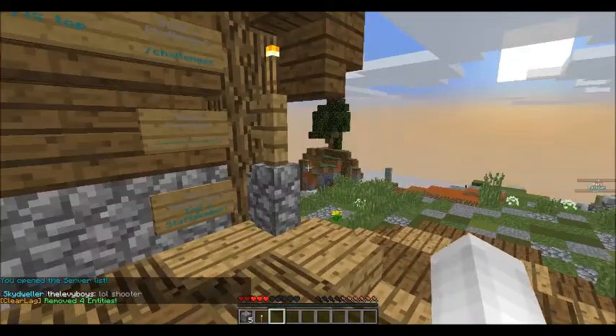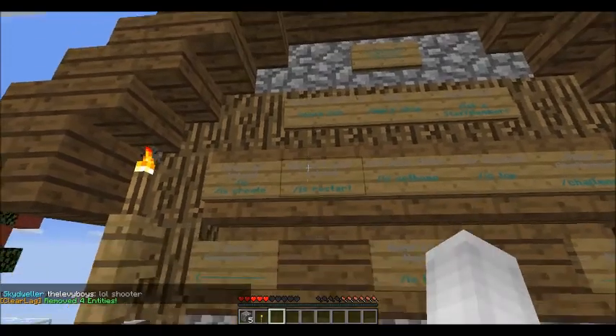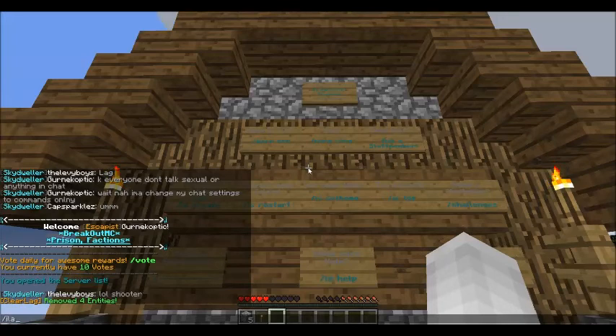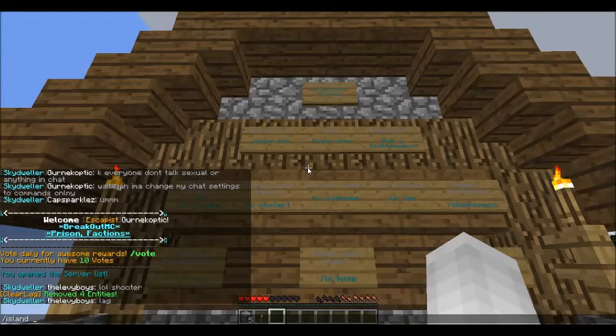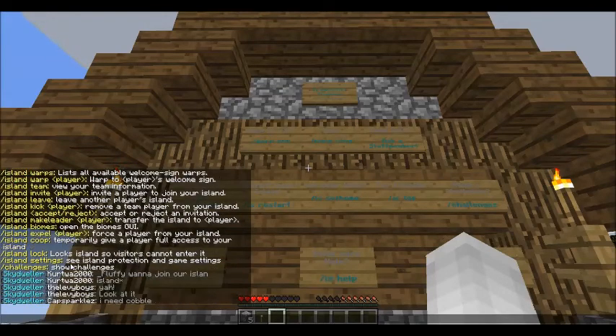So you just click on the compass and then go through to Skyblock. I'm not really sure why Fluffy used grey writing, but if you guys can't really understand, all you do is type 'island help' and it'll bring up all the help stuff. So you got: open GUI, teleport to island, the control panel, restart, set home, level — don't know what that is yet — top, island settings, expel people, kick people, leave, and warp people.